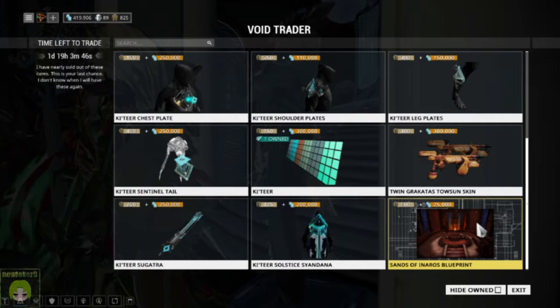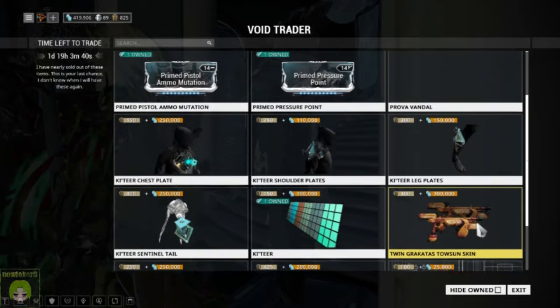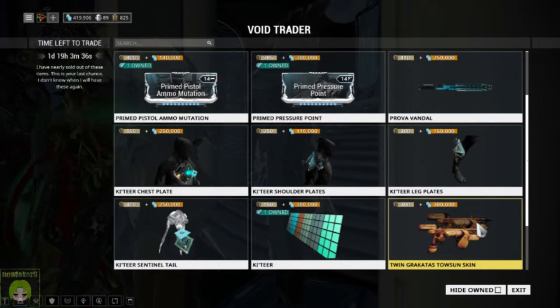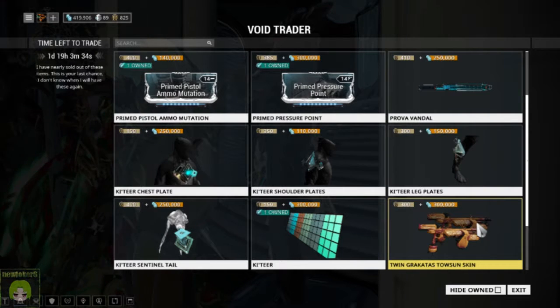That just leaves us with the Inaros Neuroptics Blueprint, which is always here. If you ever want to get the Inaros Warframe, there's your blueprint — pick that up and you're good to go. You will have to build it, which is a little odd how you have to build a blueprint through a quest, but it is what it is.